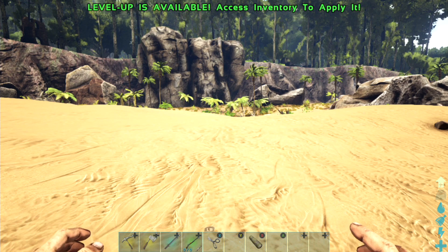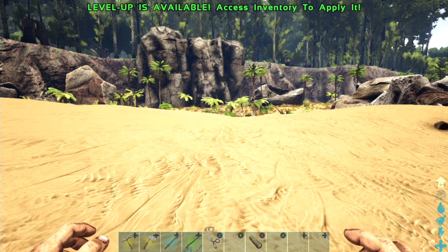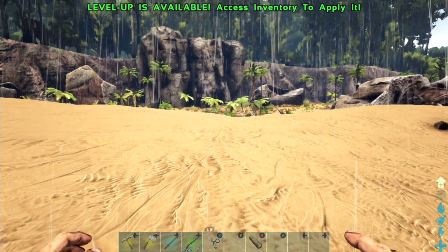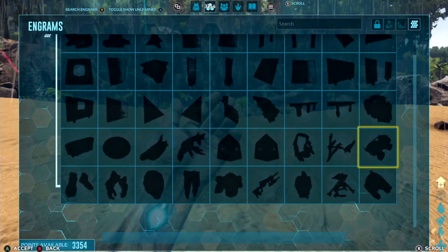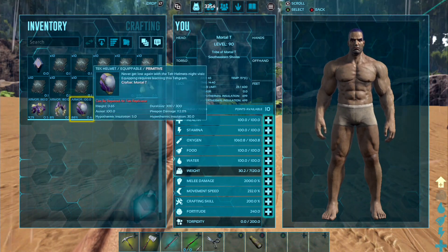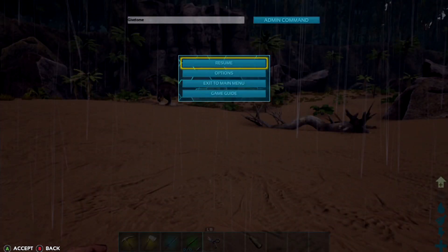Is there another way without going to the boss arenas? Yes - if you have access to the console commands, you can spawn the bosses in yourself and defeat them outside of the arena. I wanted to show you that it does work - you can spawn them in yourself and still get the engrams, the element, and all the trophies. I've shown you I've got none of the tech engrams unlocked. I've got tech armor with some element but I cannot use it - it won't let you equip it because I haven't learned the engrams.